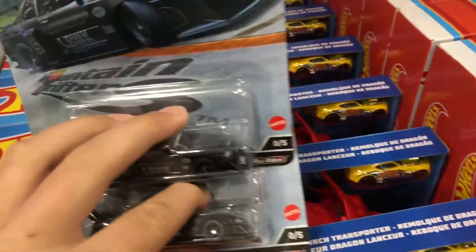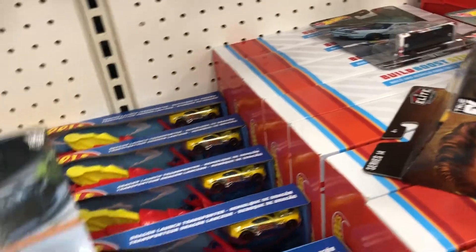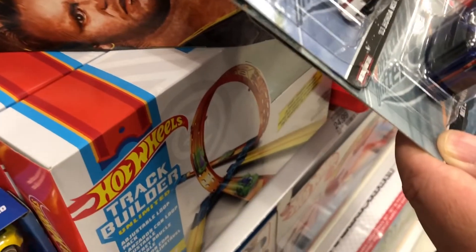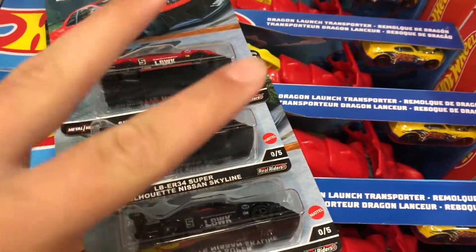Look guys, we got two of these chases. We're gonna decide which ones from the set we want. We want the NSX for sure. I want the NSX. Let's find the things we want — I want one from the Mitsubishi, I like the top. Maybe we should get two Liberty Walks because we're gonna want to open one, so we can have one and one with the chase. We got another one back here. This is our first ever premium chase and we got two of them!